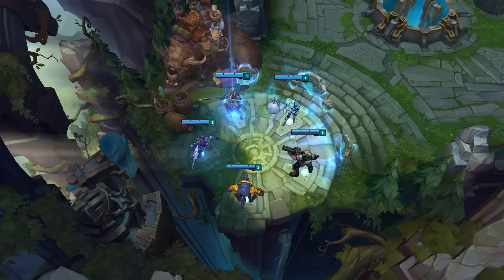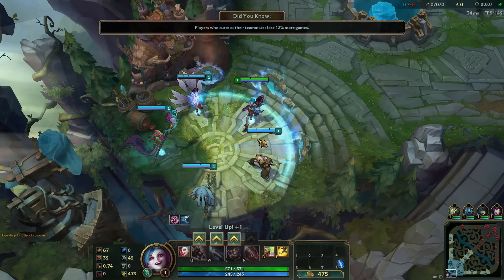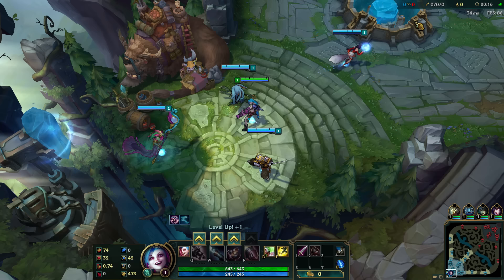When you start the game, you and your team will appear in the fountain. This is also where you'll respawn if your champion dies. It's a pretty safe place that restores your health and mana and provides access to the shop. You start off the game with some gold, so grab some items right away and return to the shop when you've earned enough to buy more or to upgrade items you already own.